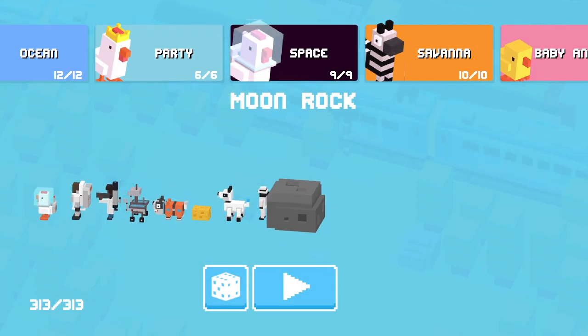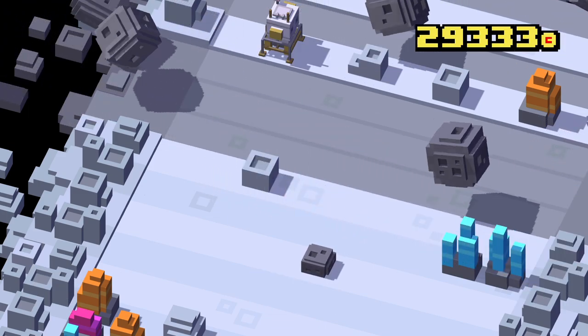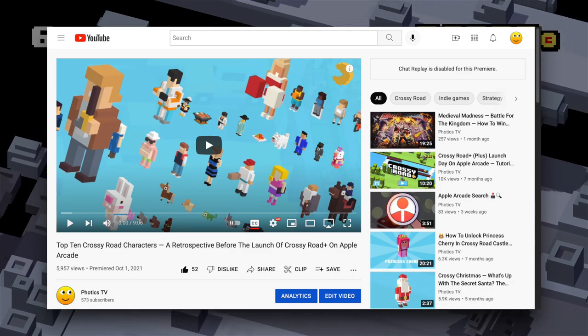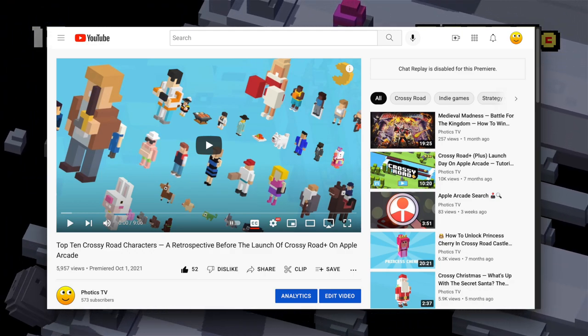The Moonrock is one of my favorite Crossy Road characters. It's a quiet and simple workhorse, which is great for farming coins. It even ranked as high as number 4 in the Photics TV Top 10 Crossy Road Characters video.